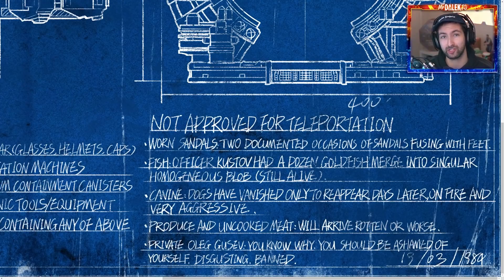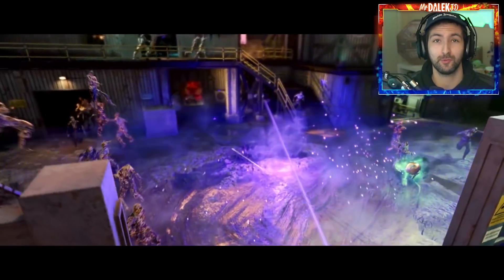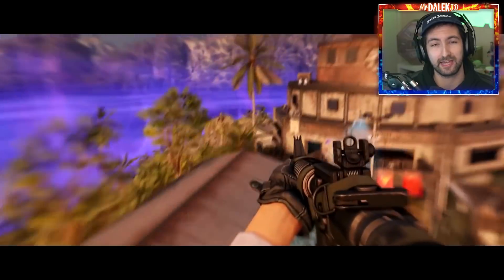Treyarch are essentially rewriting the storyline lore of the hellhounds into the dark ether storyline for Cold War Zombies. So there's a chance we might actually see the original hellhounds back again and hear 'fetch me their souls' — probably in the new voice — but instead of the Nova plaguehounds, we might get the OG hellhounds back, which would be pretty awesome. There's also a mention of a private Oleg Gusev who has been banned from going through the teleporter anymore — naughty Oleg. And then we get a final look at the ether reactor, which I believe we fill up with zombie souls to power up the ether research room that we see in the trailer, where it goes dark, you kill zombies, it powers up, and unlocks the doors in that facility. Overall, this looks like an incredible map.